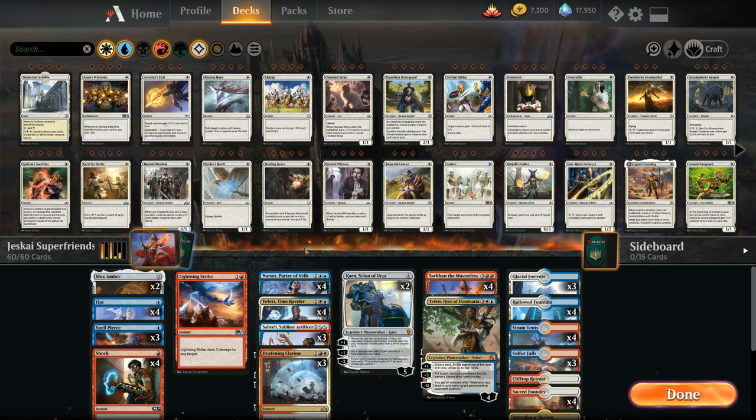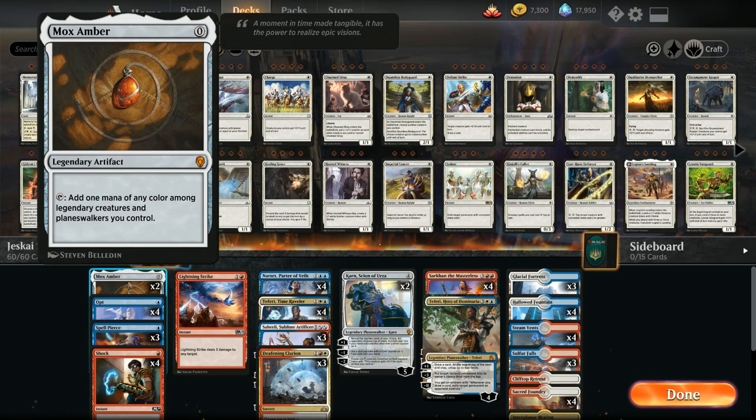Let's take a look at our entire decklist starting out with two copies of Mox Amber, which in this deck is quite powerful since we've got so many cheap three mana planeswalkers. Mox Amber can help us ramp into our more expensive planeswalkers and also maybe keep up one mana interactive spells.